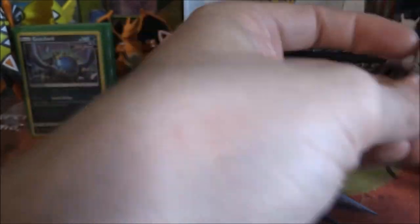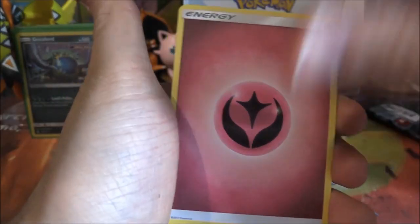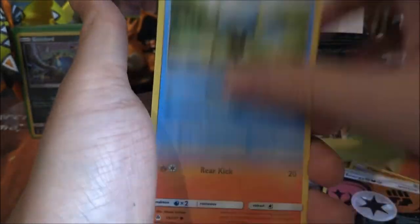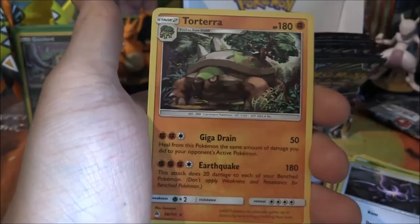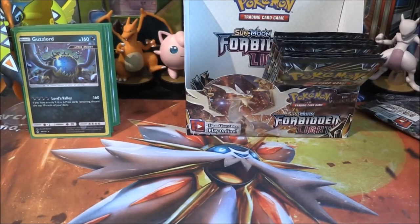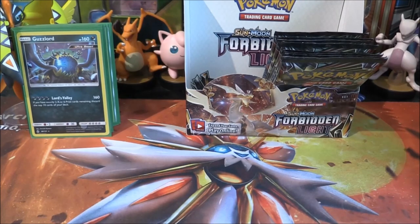Zygarde pack — let's see what we can get. Fairy Energy, Popplio, Holuncha, Unit Energy, Dupider, Fennekin, Pancham, Skiddo, Noibat, reverse Diggersby — and a Torterra, which is not a holo in this set, but it is a Fighting type. I don't know whether that makes it really good or questionable.